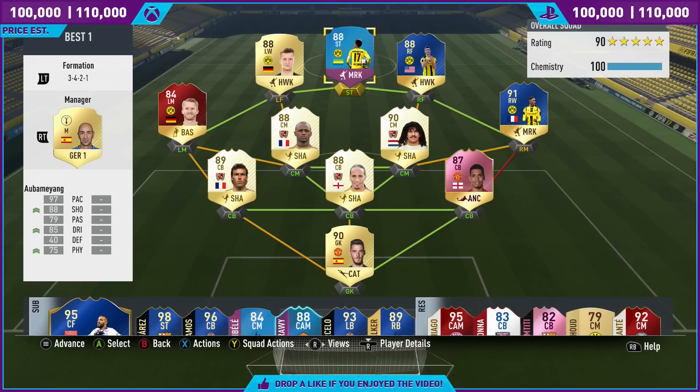We have Dembele on the right-hand side. This is a formation I've never tried before — a 3-4-2-1. I've never, ever tried a 3-in-the-back. Well, I did try a 3-in-the-back on a previous FIFA — I think it was FIFA 15 — but since then I've never tried it. I thought, you know what, let's push myself out of the comfort zone, try a different formation, and it did bloody work.